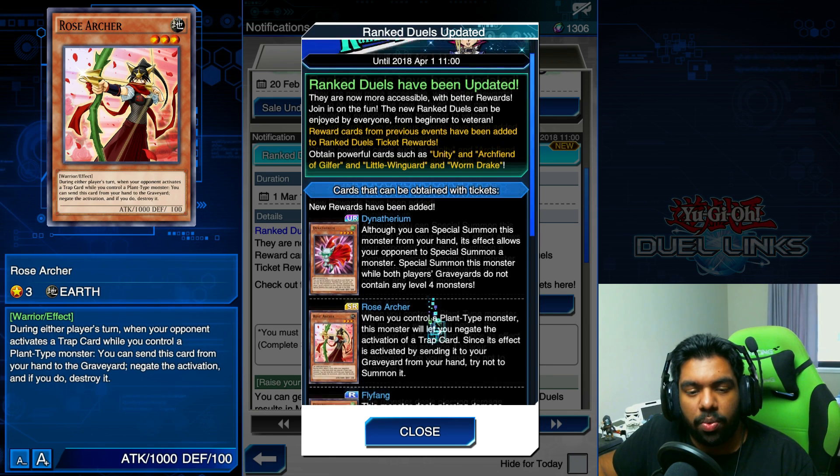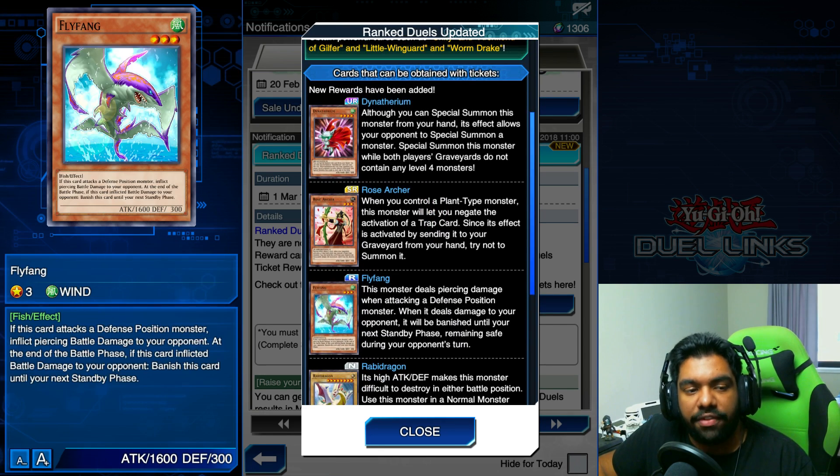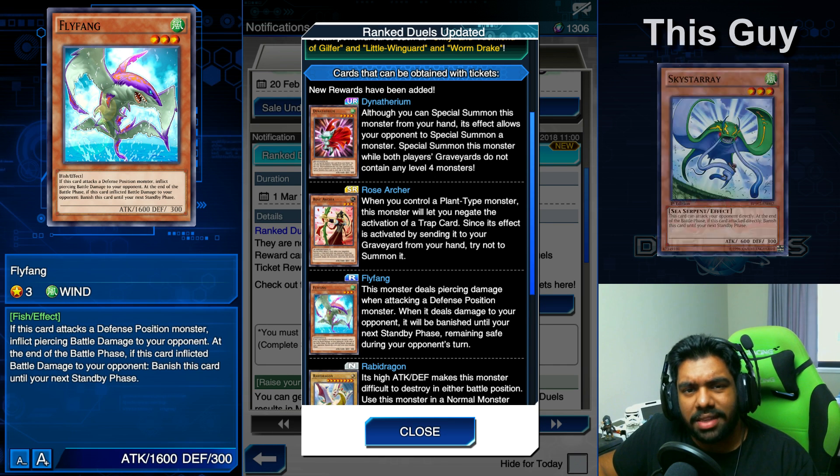Moving on, the next card is the rare card Fly Fang — a Level 3 Wind monster with 1600 attack and 300 defense. Its effect reads: if this card attacks a defense position monster, inflict piercing battle damage to your opponent. At the end of the battle phase, if this card inflicted battle damage to your opponent, banish this card until your next standby phase.